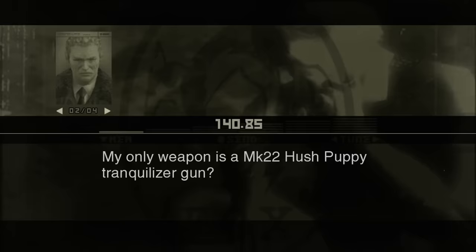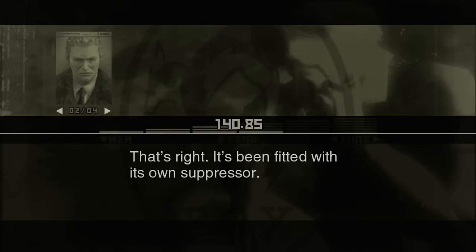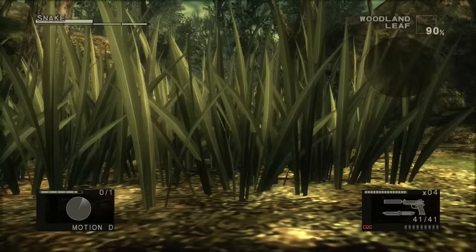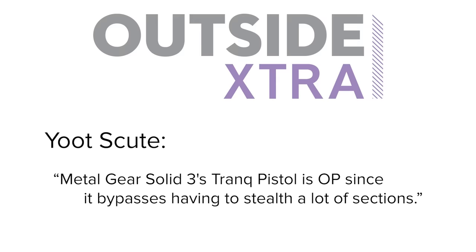To recover lost stamina, you can hunt for local flora and fauna. You can use either your tranquilizer gun or your knife to hunt. If you can sense a trend in my entries for this list, it's that I like to be silent when I'm being deadly. And does commenter UteScoot have yet another perfect starter weapon for me? Metal Gear Solid 3's Trank pistol is OP since it bypasses having to stealth a lot of sections.